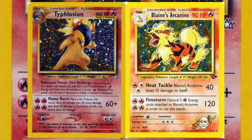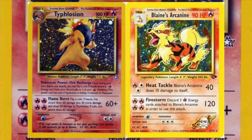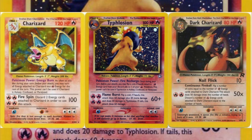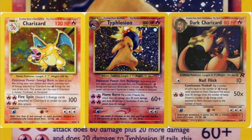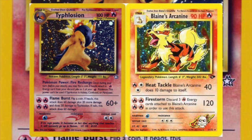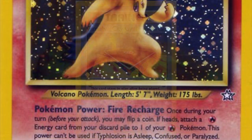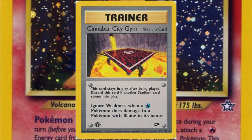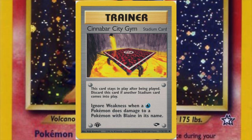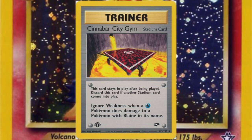Upon release, it was commonly paired with Blaine's Arcanine for a faster, hard-hitting version of a typical Fire Deck, and it also served as a great tool for building more consistent, stable Charizard Decks. But the Blaine's Arcanine pairing was much better because you could also utilize Cinnabar Gem as a stadium card, which eliminated the water-type weakness for all Pokémon with Blaine in their name, meaning you could actually go up against a Feraligatr deck and stand a chance.